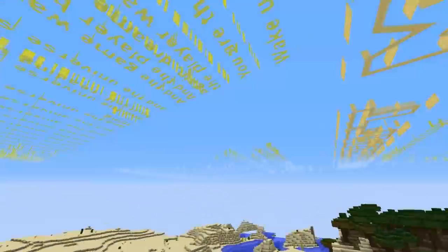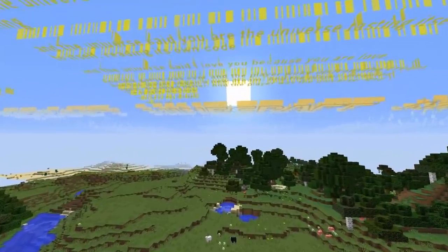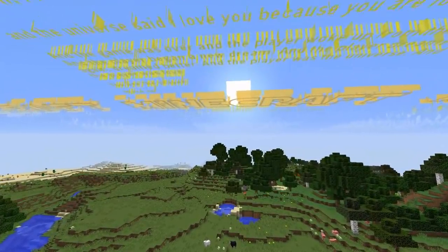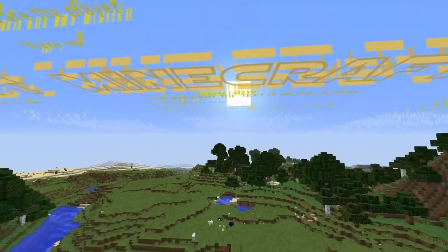If you guys don't know what Crawl Text is, it's in Star Wars — it's in the intro of the movie. It's changed. I'm going to load some chunks here. Wait for the text to arrive, but if you guys don't know what the Crawl Text in Star Wars is, it's essentially the text that appears at the beginning and I've just used the format.